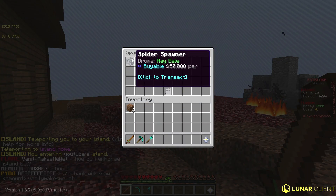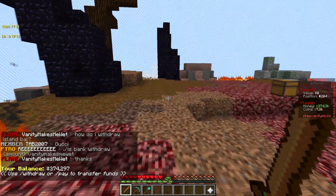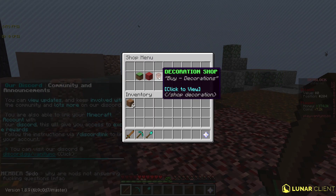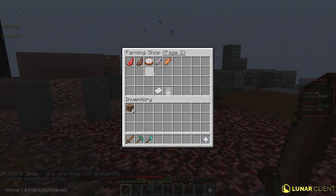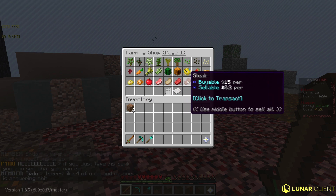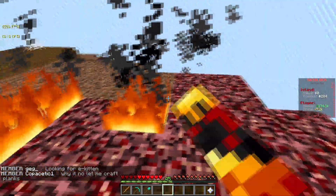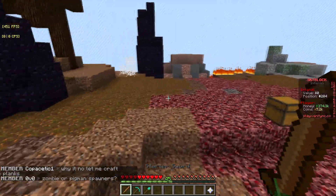Turns out these spawners are super expensive. My money just got updated again — it seems the only thing I can really afford right now would be zombie spawners, and I'm guessing they're not really that great. Going into farming, I don't know — I'm guessing they don't sell for too much money. I feel like they'd only be really useful if you have a bunch of them, maybe a couple stacks, and you're AFK-ing them overnight.